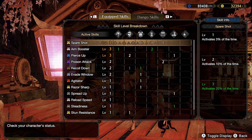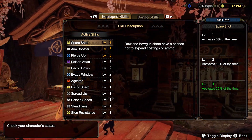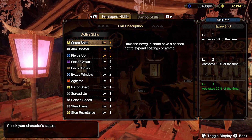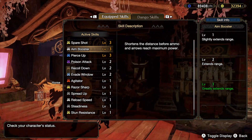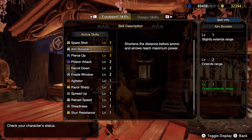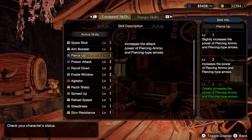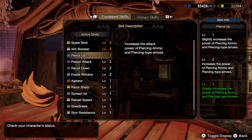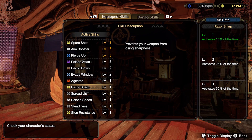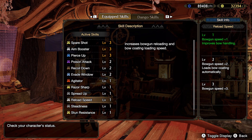I have Spare Shot Level 3, so I have chances of not spending an ammo, which will increase the overall DPS. Aim Booster, which increases the critical distance for all guns — very important for pierce shots especially. And Pierce Up, of course, to increase the pierce shot damage. The rest are not really important except maybe Recoil Down and Reload Speed Level 1.